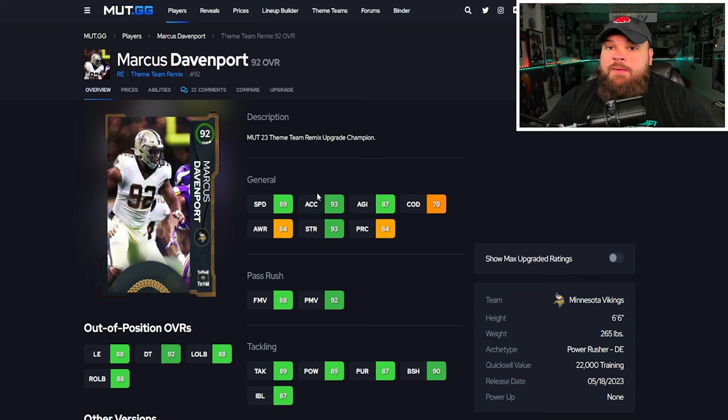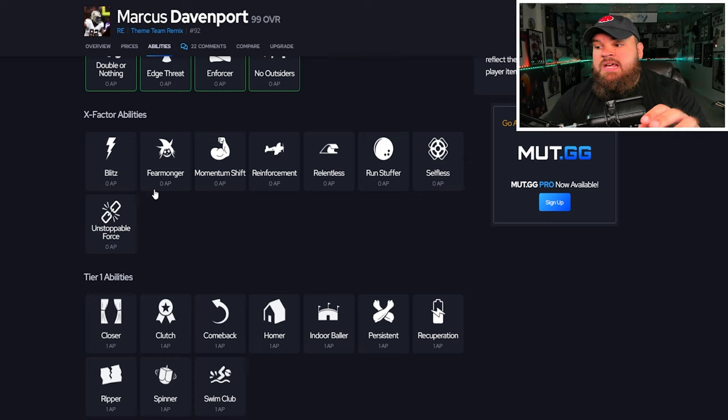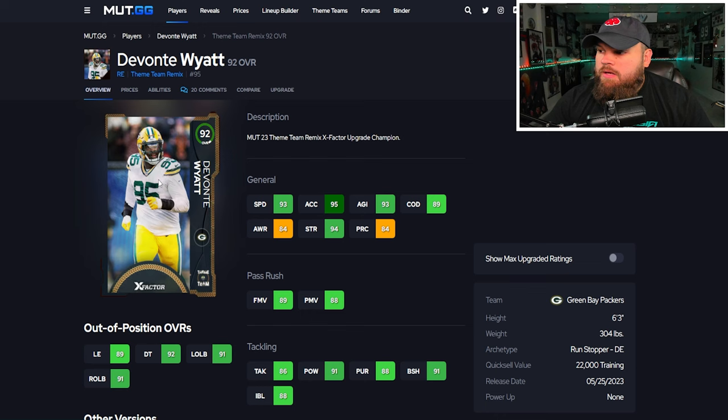Marcus Davenport at max ratings is 94 speed, 98 acceleration, with great finesse and power moves, block shed, and impact blocking. He's 6'6", 265 lbs, and has every single pass rush trait on yes. He also does not get unstoppable force for one AP — he's literally just like the card we just covered, so I'm putting him right by Roy Robertson Harris in A tier.